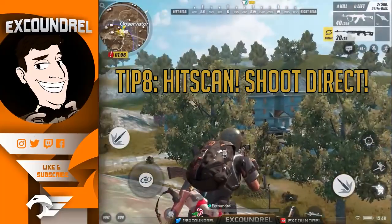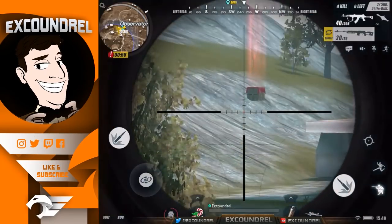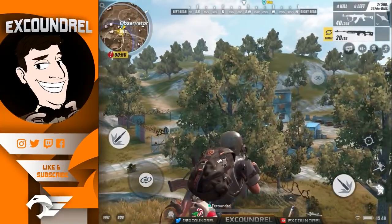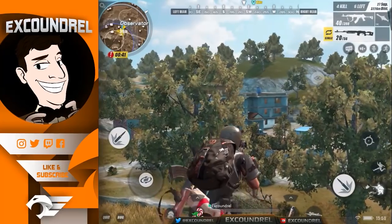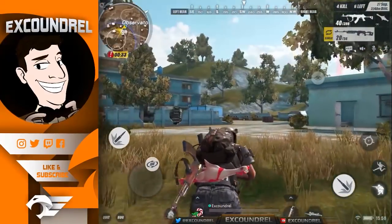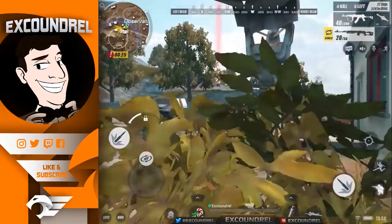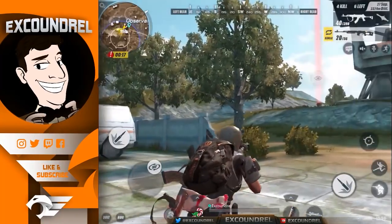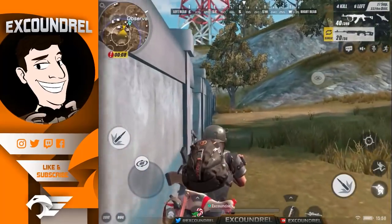An important tip: Rules of Survival practically uses hit scan. Hit scan means when you aim your crosshairs, the bullet travels to exactly where the crosshair is pointed. Many other battle royale games employ bullet drop and travel speed — you'd need to aim above or in front of a target. That doesn't seem to apply in Rules of Survival. Just aim the crosshair at the person and shoot. When I first started I was trying to lead targets or compensate for drop — it doesn't work that way here.